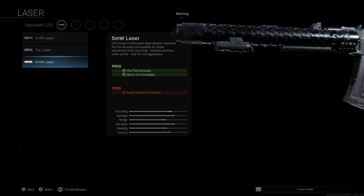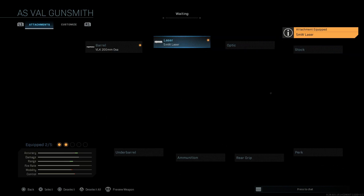For the laser, since it's mainly a CQC close quarters combat weapon, we're going to want the 5mW laser. This is going to help with hip fire accuracy as well as the sprint to fire speed. The cons are that the laser will be visible to enemies — but only if you're not ADSing. If you're moving and ADSing the laser won't be visible, but if you're walking with your weapon at your side it will be.